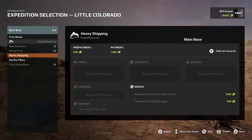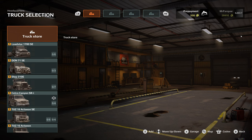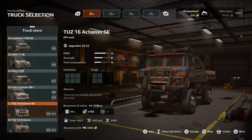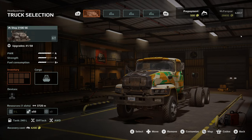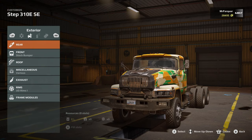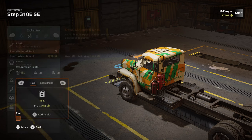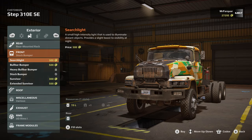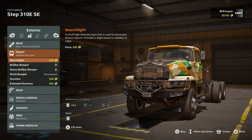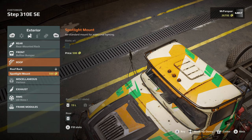We want some heavy off-roaders, so we're going to go with our Step 310E SE — that'll be our primary. It's a big truck. We're going to check some customizations: on the rear-mounted rack we can put some fuel in there. For the front, we'll go with the bull bar bumper with a searchlight — lights are always good. On the roof rack we'll put a spotlight mount on.